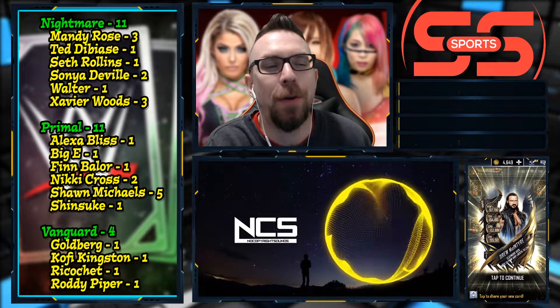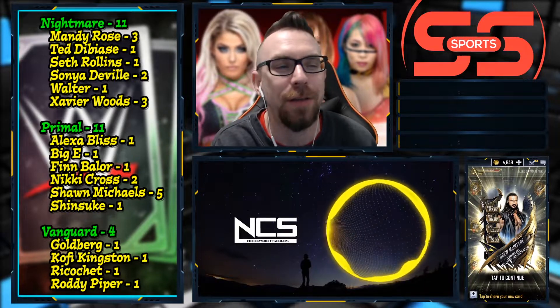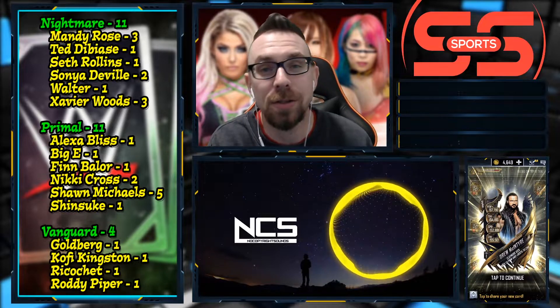Let's take a look at the actual stats: 11 Nightmares, 11 Primals, 4 Vanguards. Those are all the ones I was able to pick up. I was missing Mark Henry for the Nightmare, Triple H for the Primal, and for the Vanguards I was missing the two females and Samoa Joe - so three missing Vanguards and one Primal, one Nightmare. But three Mandy Roses, which is nice - I wanted that pro. Three Sonya - I wanted that pro. Xavier Woods I got three of them but couldn't find the video of the third one. And five Shawn Michaels - so Tier 3 on the Fortified for Shawn Michaels. All of the Vanguards were unfortunately all singles, not able to pick up a single pro.